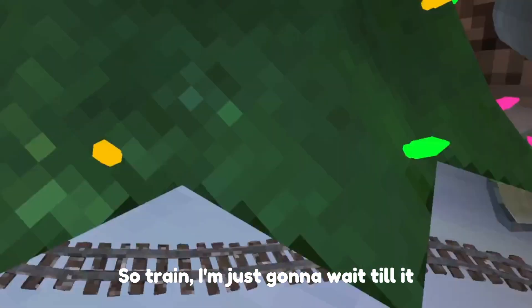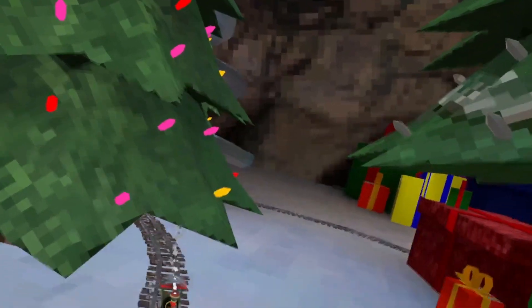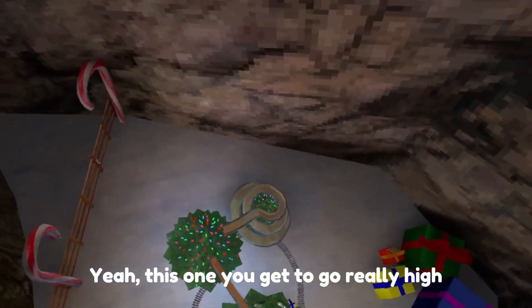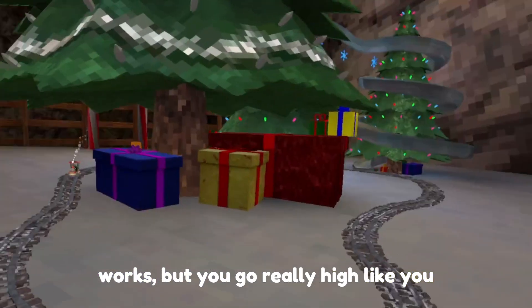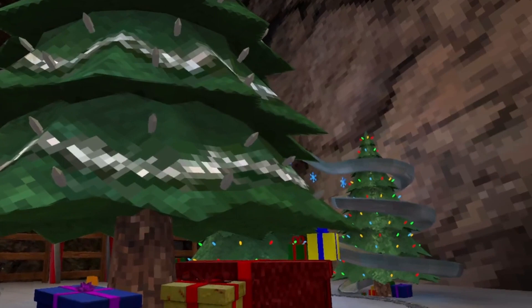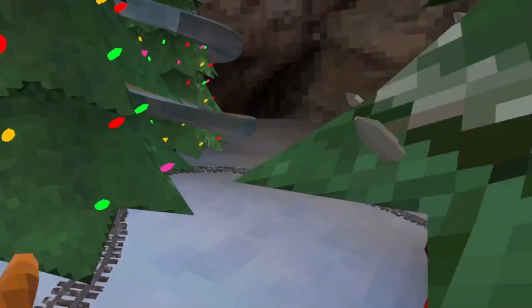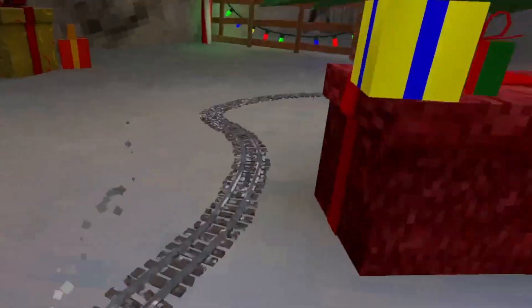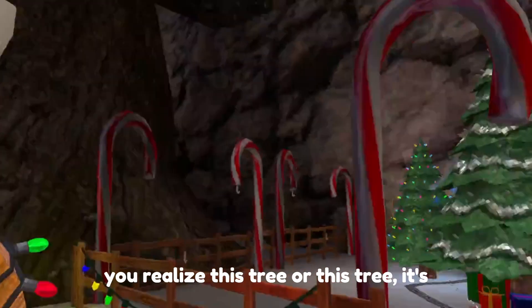I'm just gonna wait till the train comes over here so I can actually launch. Yeah — this one you get to go really high with. I don't think the one in mountains works, but you go really high, like you just saw. This is like the broom in the Halloween update, and it's actually kind of fun.